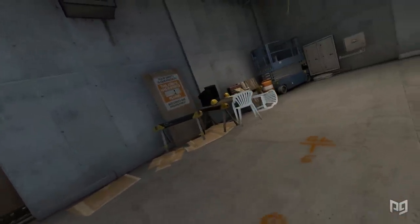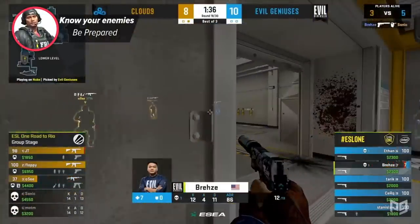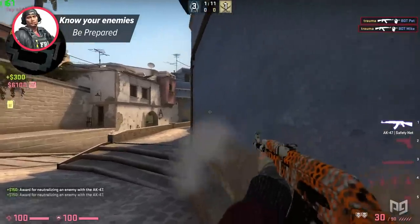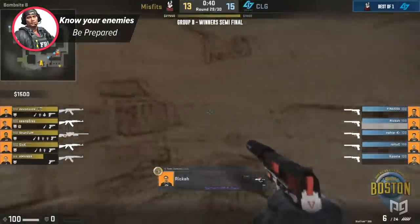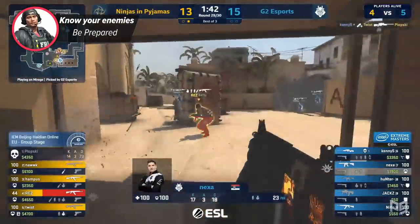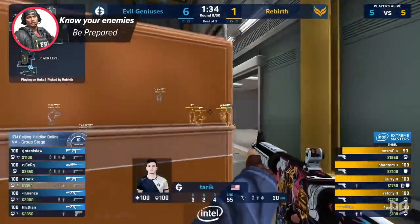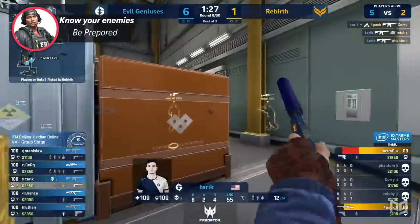Another important thing to consider during rifle rounds is what you're up against. Are you playing versus a low buy or an eco? Are you playing against five rifles or maybe even three AWPs? Whatever you're up against, you should be prepared and adjust accordingly. If you're fighting against five USPs on Mirage for example, you'll have the biggest advantage at mid because of the long ranges, but taking your guns to B would be a horrible idea — you'd just get eco'd by weird USP angles. Alternatively, if you're up against two or three AWPs, a B rush would actually be effective, and going mid without smokes would be a death wish. Where you're most effective changes depending on what you're up against, so consider your opponents' buy as well as your own.